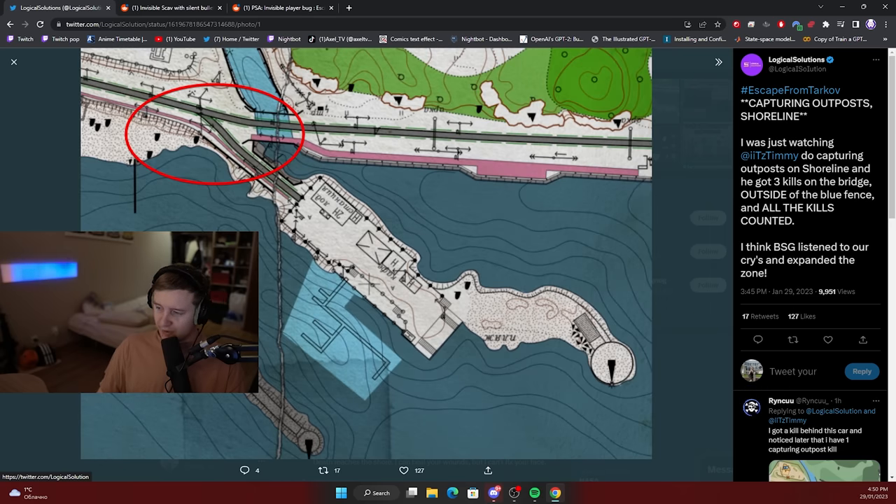According to logical solutions, BSG increased the area within which you can complete the 'Capturing Outposts' quest — that's the quest where you need to kill 15 players on three maps in specific locations. Right now that includes the bridge, which makes the quest easier to complete.